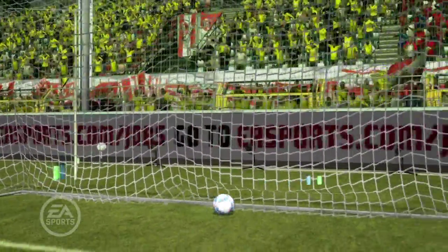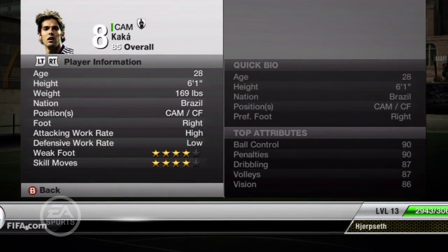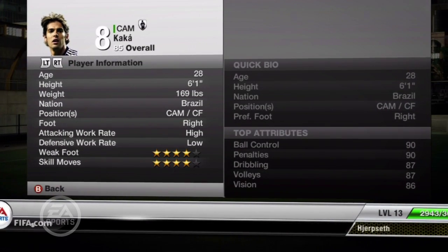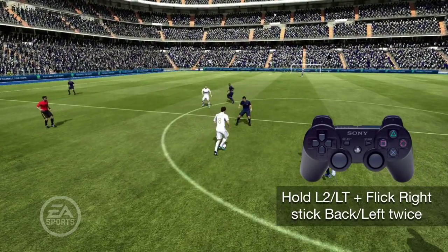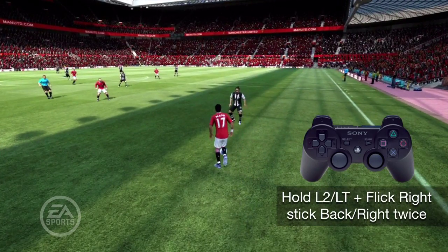Not everyone can do this one, so you'll need to make sure that your player has a skill rating of at least 4 stars to pull it off. To do the Hill Chop, you need to hold L2 or LT and flick the right stick back and left or back and right twice, depending on which way you want to go.